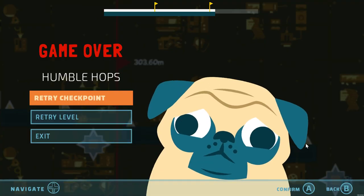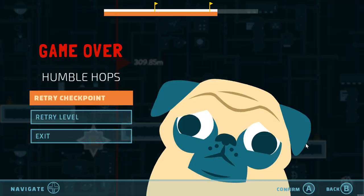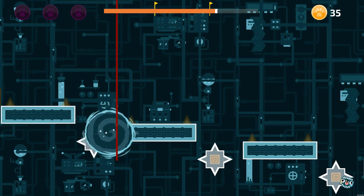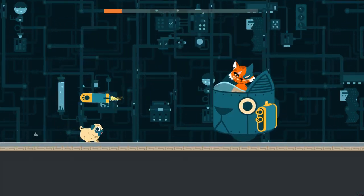Apart from those collectibles, there are also some power-ups that you can use, one that makes you jump higher, one that makes you go real fast. And at the end of each section of levels, there is somewhat of a boss battle with the cat.